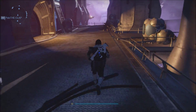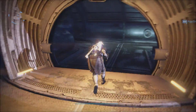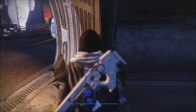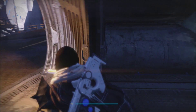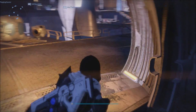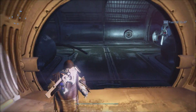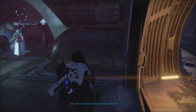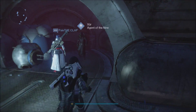Xur is located in the Reef this week instead of the Tower. Some of you may know that this door is kind of glitched, so if you come to the Reef and the door is shut, go back to orbit and come back. If not, I recommend logging out and logging back into Destiny. I did it around four or five times and it finally opened.